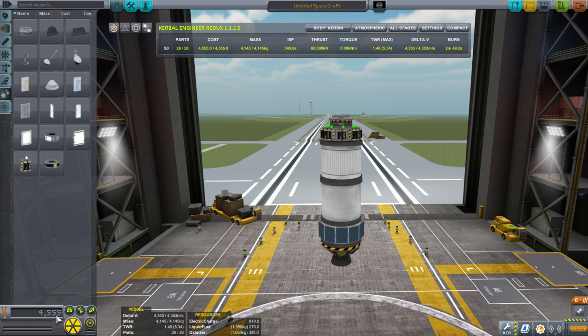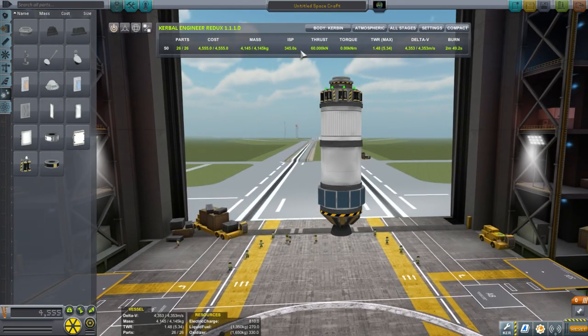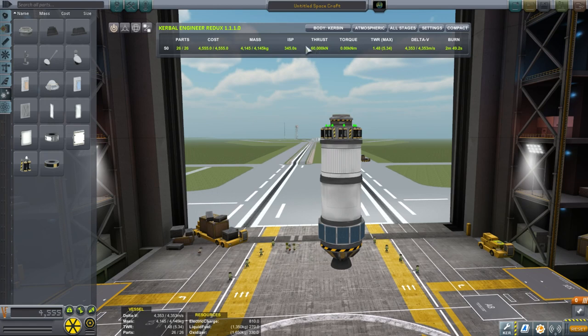What we see here in Kerbal Engineer is the number of parts, the cost (which matches what it says in the UI and is most important in career mode), the total mass, the ISP — the efficiency of the engine, the Terrier — in vacuum, and the thrust in vacuum. So there are the vacuum statistics. Engines operate differently on the ground because of atmospheric pressure, which changes the way engines function.